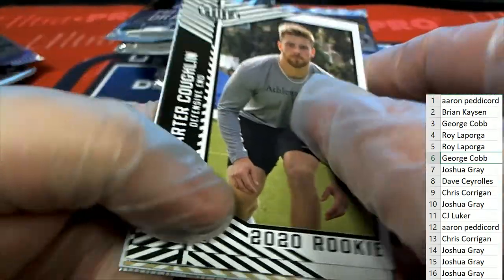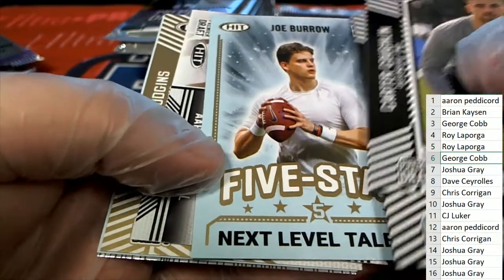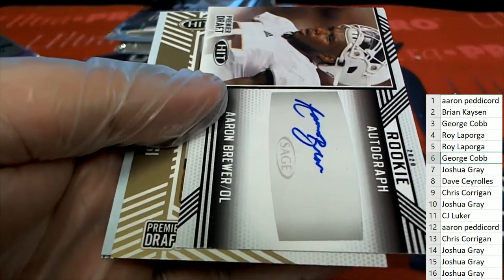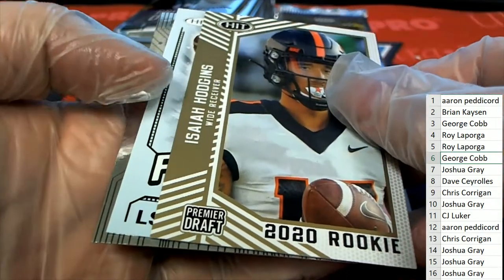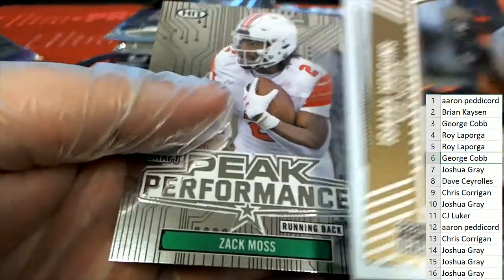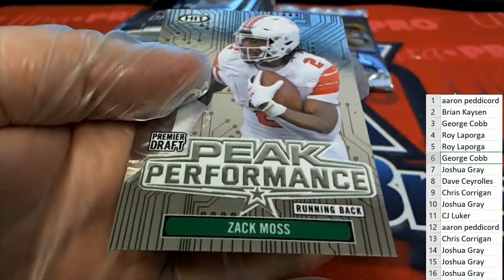Zach Moss, another Joe Burrow Next Level Talent, and here's an autograph right there — Aaron Brewer for George. Season Debut Joe Burrow and a nice Zach Moss Peak Performance.